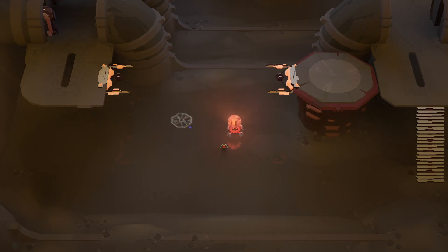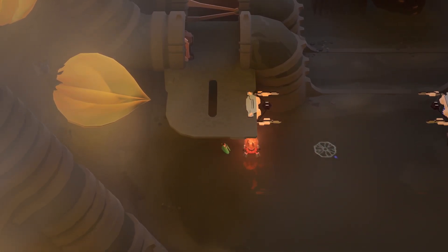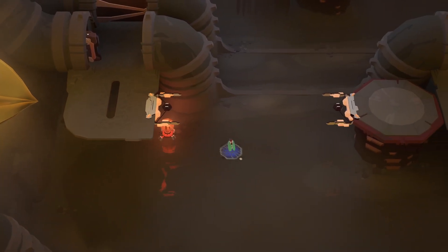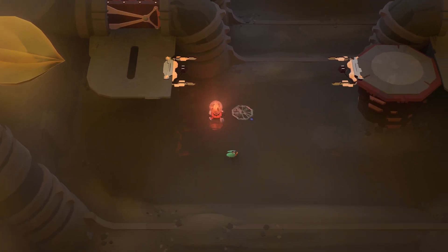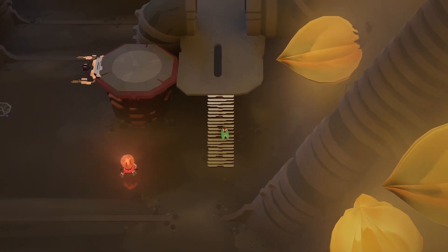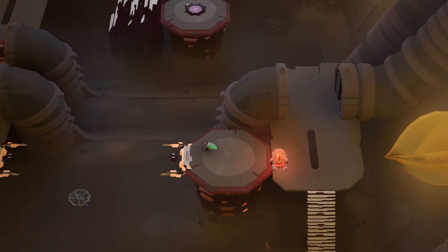Hey folks, welcome back to Cocoon. Last time I was having some trouble with this puzzle, where I need to be on this side of this bridge and get through the first gate, and then have this button to press. After I stopped recording, I played around with it for a few minutes, and then I realized that while I can drop off the bridge, I was having trouble with the idea that I can't get him to drop off - but in fact I can.